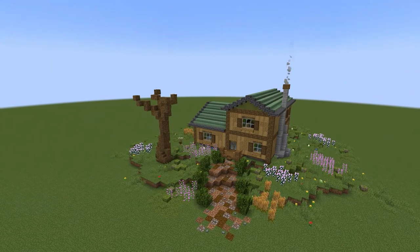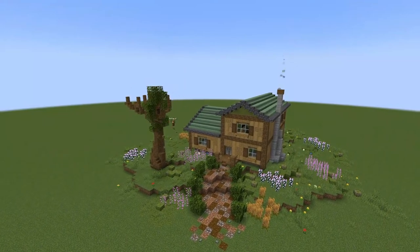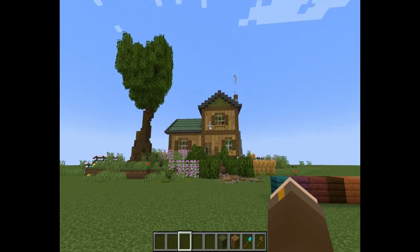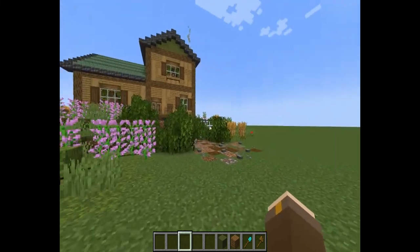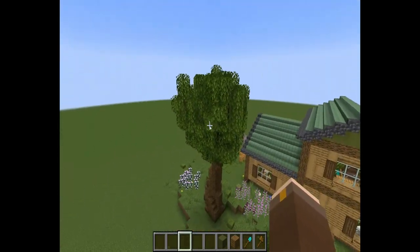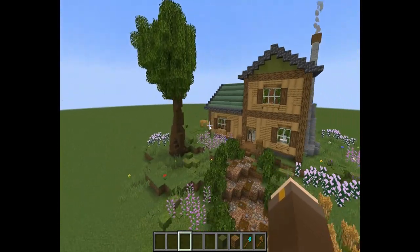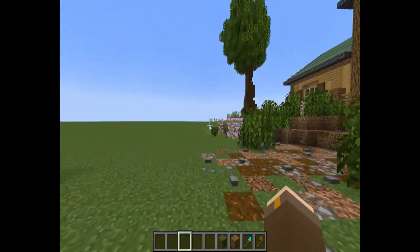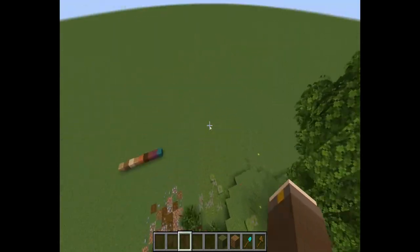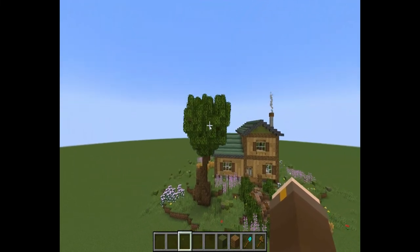I added some flower bushes and an oak tree outside the house — I feel like it looks a lot better with it there. Now I'm here to show off the first house: the oak house. This has actually turned out really well. I turned on a leaves texture resource pack for the showcase, and I think I'll do that for every house.